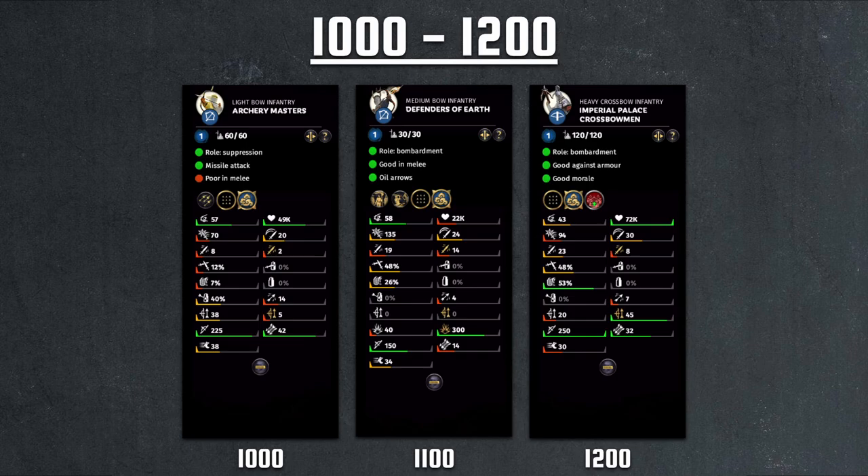Moving on to the premium end of range infantries, we have the 1000 to 1200 cost, starting with the Archer Masters at 1000. These are available to Yellow Turban DLC scholars — He Man and Huang Shao. They are basically the 225 range from Men of the Forest, but they're actually worse because Men of the Forest had an axe and decent damage. The Archer Masters have the same damage as Archer Militia with higher morale, so it basically just takes them slightly longer to rout before they die. For 1000 cost, they're absolutely horrible.